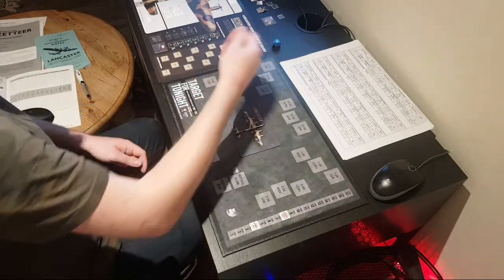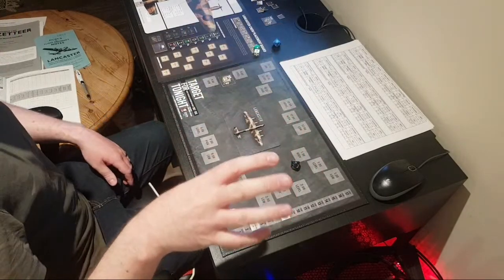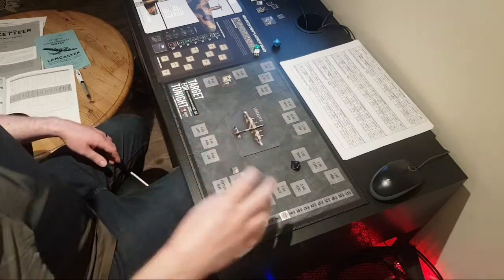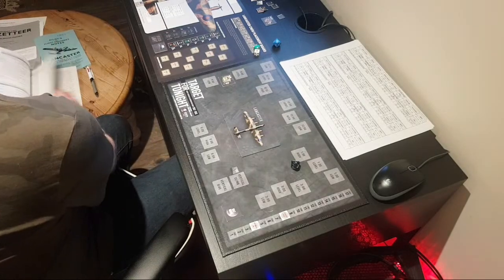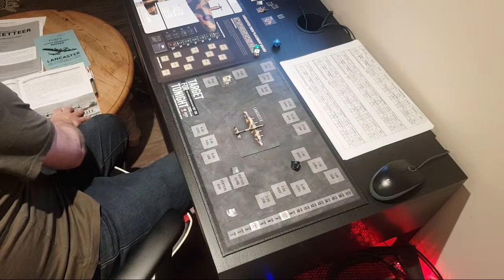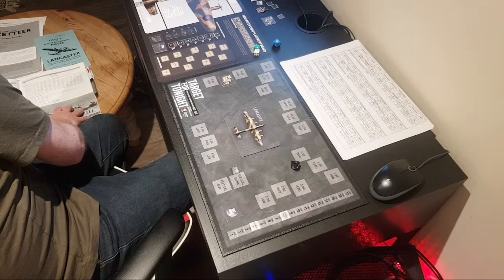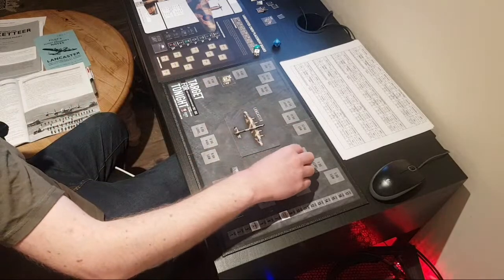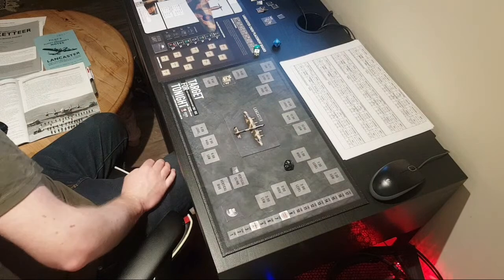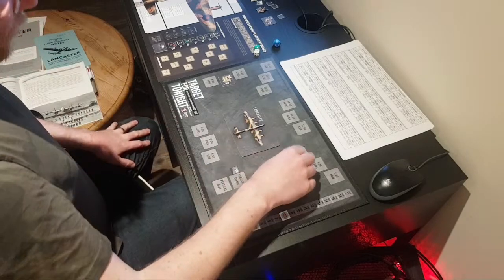Now rolling to see if we lose contact with him — a 7. It looks like we're not going to lose contact. It's really hard to get rid of fighters — you can be in a zone for ages while they're attacking you, which is quite frustrating. We need 5 or less to lose him, rolled a 7. He has Leuchstein radar which puts the threshold up to 8, so he is sticking around.